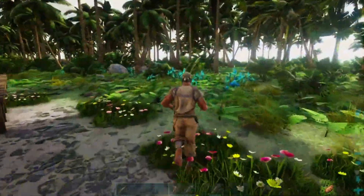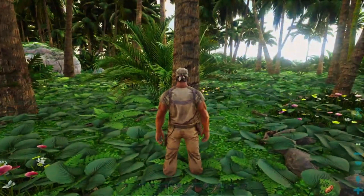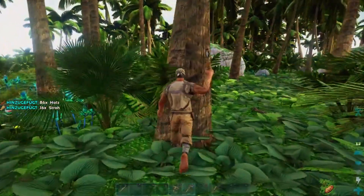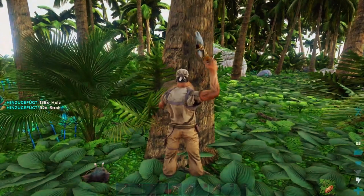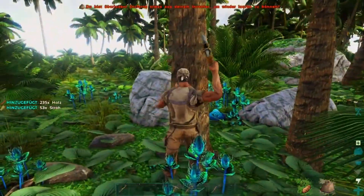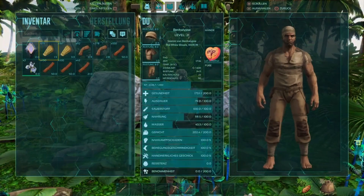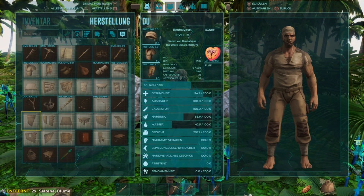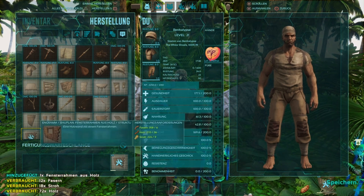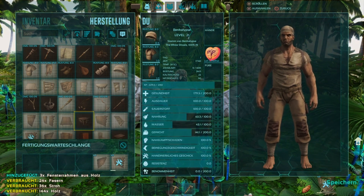Am Anfang dieser Folge wollte ich auf jeden Fall erstmal den Grundriss der Hütte haben. In der nächsten Folge gehen wir dann weiter weg und sammeln schon mal ein paar Ledersachen, Fleisch – für unsere Grundversorgung. Wir bauen jetzt 1, 2, 3, 4, 5, 6 Fundamente und dann noch ein paar Wände dazu.